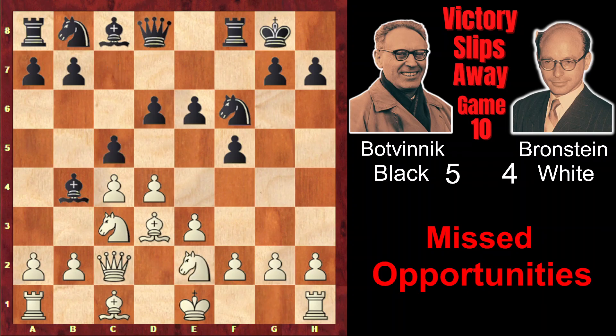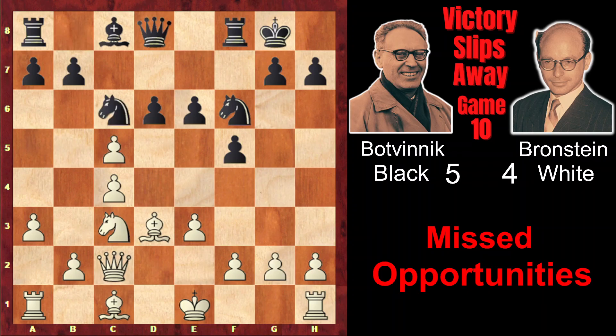c5 attacking the center, a3, and now Brandstein gets the advantage of two bishops. Bxc3, Nxc3, Nc6 attacking the pawn on d4. dxc, dxc, b3. Brandstein wants to fianchetto the bishop, and on b2 the bishop would exert very strong pressure on black's position, as black doesn't have the dark-squared bishop anymore to oppose the bishop on b2, and also black has weakened his kingside by playing f5. So all this will make the bishop on b2 very strong.